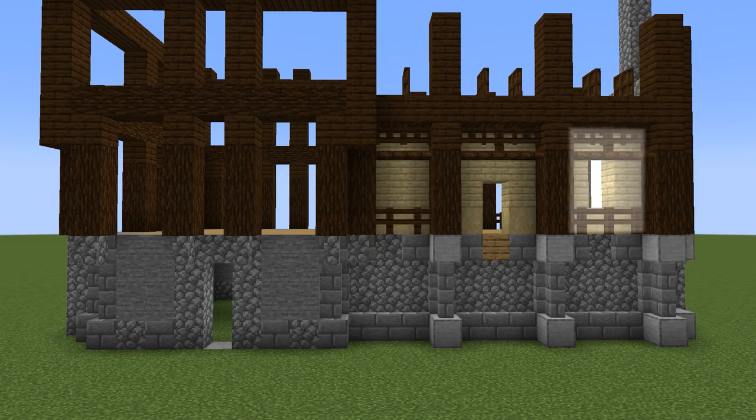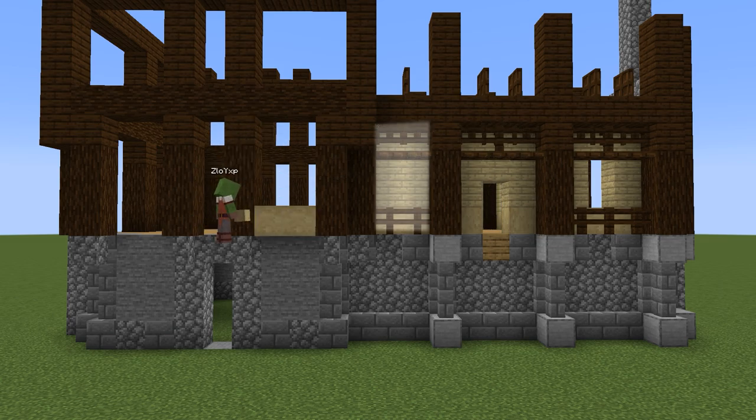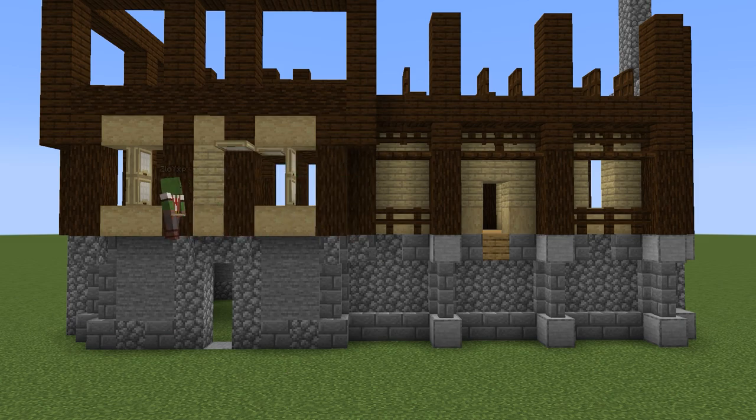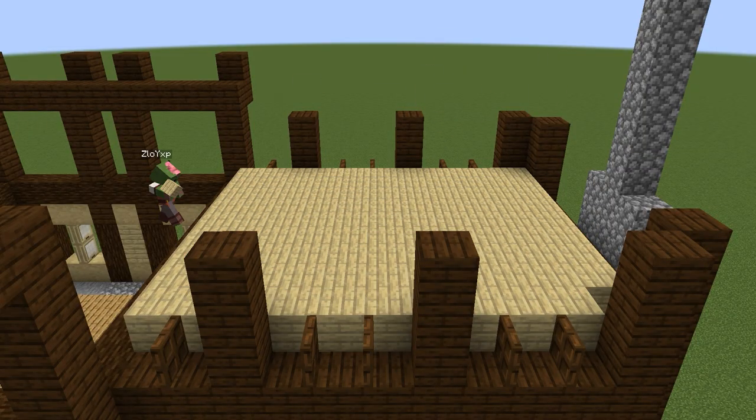We're not forgetting to leave a window opening for the rightmost part of the rectangular shape, a door for the middle one, and nothing for the leftmost one because that one is only two blocks wide. This minor bit of asymmetry is not going to cause any trouble — it's a minor sacrifice you make for the rest of the build to look as good as it does. Onto the second floor, we fill in the floor and put down stripped birch log as the lower half of the wall.